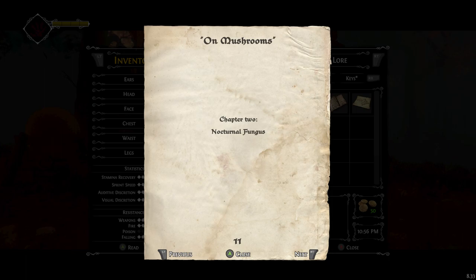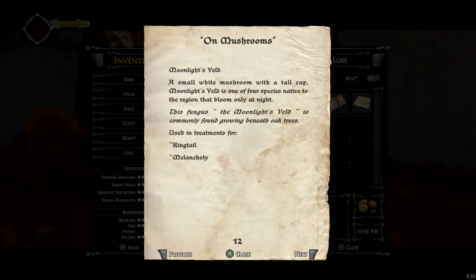Chapter 2: Nocturnal Fungus. Moonlight's Veld — a small white mushroom with a tall cap, Moonlight's Veld is one of four species native to the region that bloom only at night. This fungus is commonly found growing beneath oak trees. Used in treatments for ringtail and melancholy.